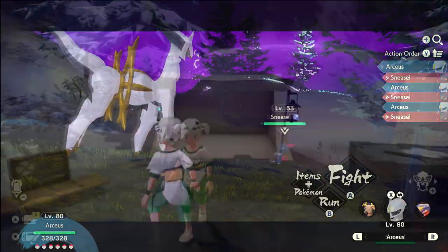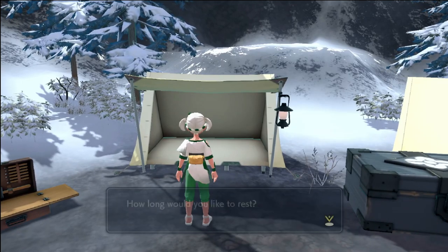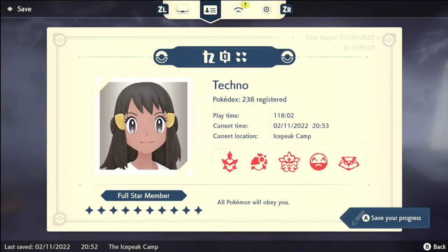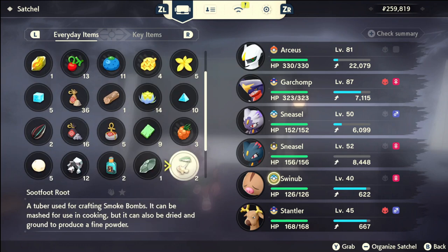Now you're going to need an item called a Razor Claw. Once you have that, you can go ahead and sleep until nightfall, and then go ahead and equip — or use, or whatever it is in this game — the Razor Claw item on Sneasel.